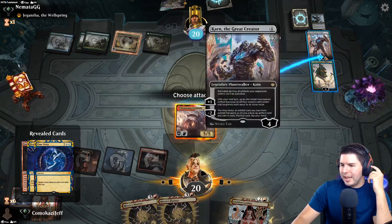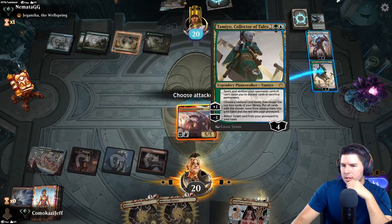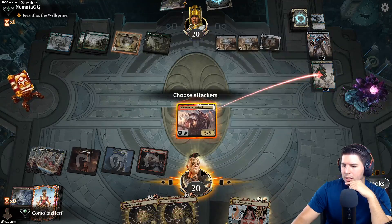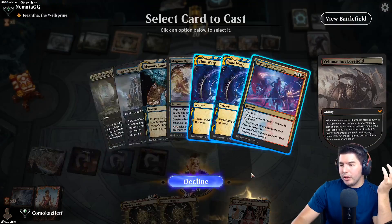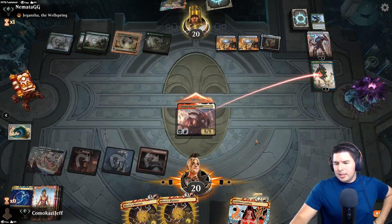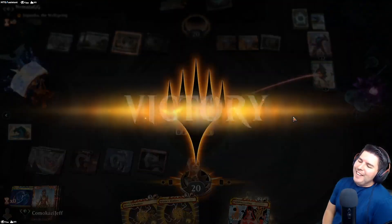I think it's Tameo over Karn. I have a lot of good stuff in the graveyard. Time Warp - there it is! Take an extra turn and get to kill the Karn as well. Sweet stuff - and we still have Mizzix's Mastery to do it again. Man, I like this deck so much - that is good stuff.